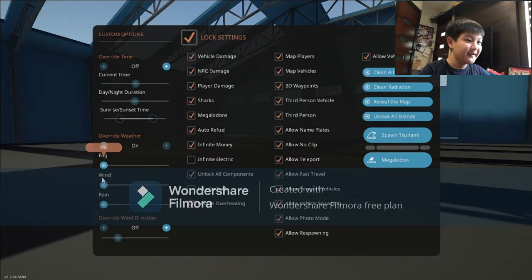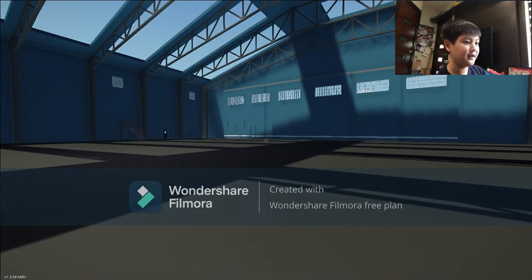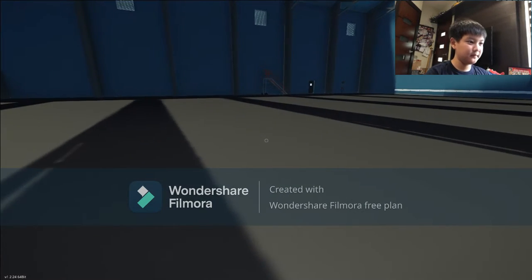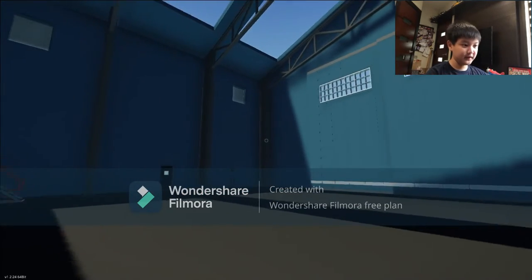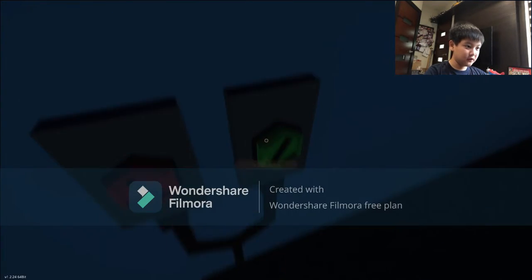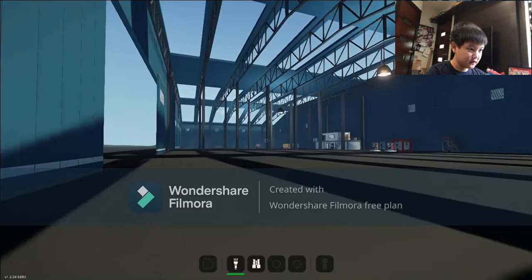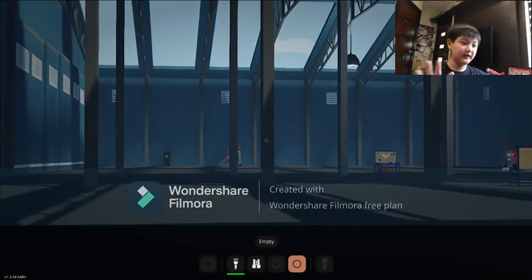Rain is all cleaned up. Should I spawn a Tsunami and try to escape from it like I did last time? Anyway, I'll open the hangar doors. This is the multiplayer island base, by the way. That's why it has such a big hangar — for two people. They can both spawn jets. There are two workshop benches: one right there, one right there. There's two doors.